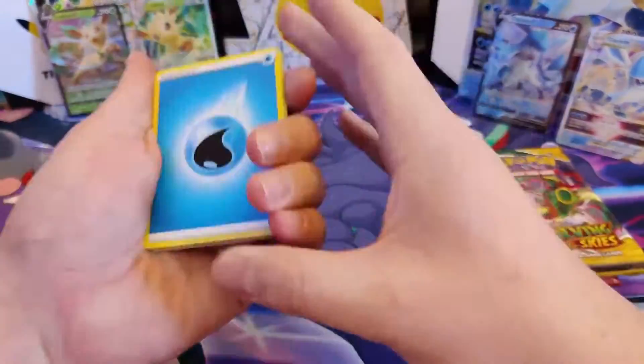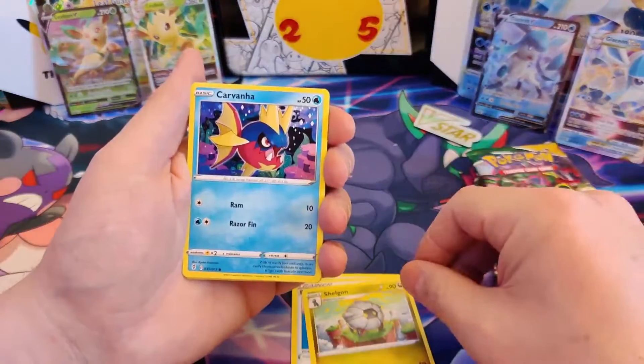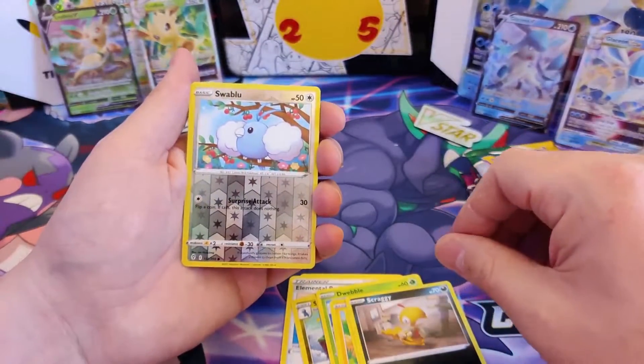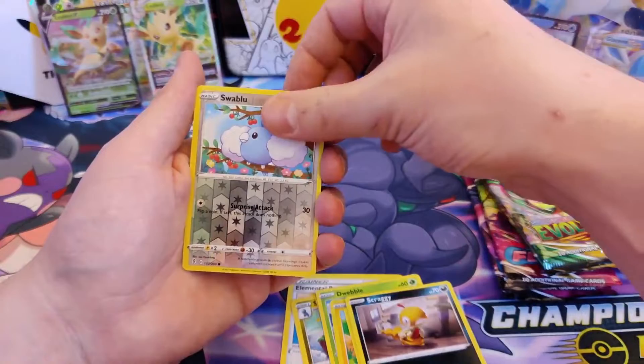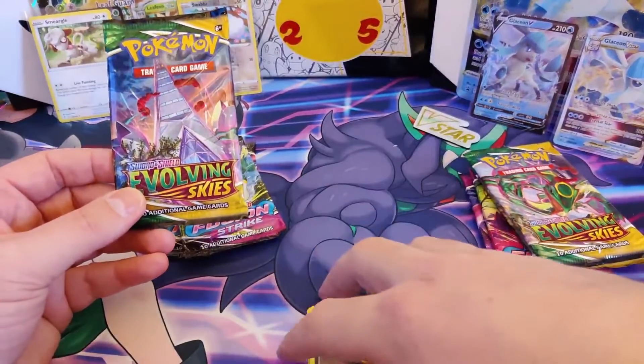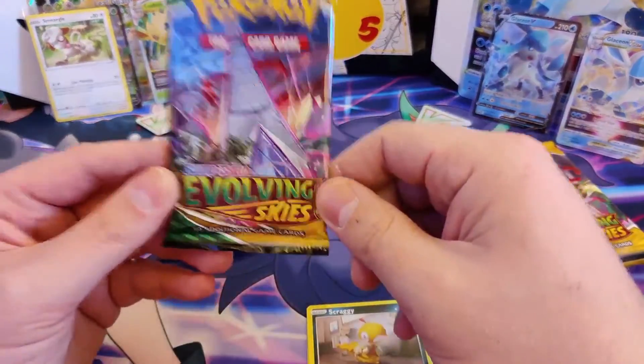Starting off: Water Energy, Switching Cup, Elemental Badge, Shell Bell, Garbodor, Wobbuffet, Marill, Drowzee, Scraggy, Swablu. Reverse Hollow, and our rare is... a Meagol! Alright, another Evolving Skies pack, let's go!